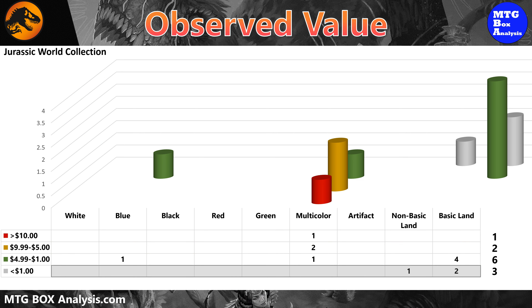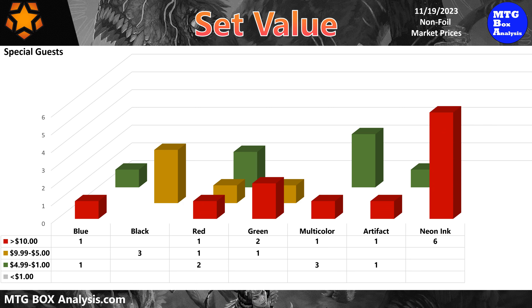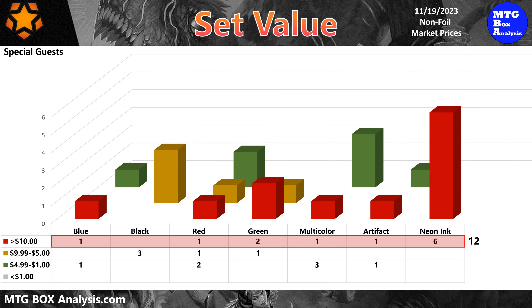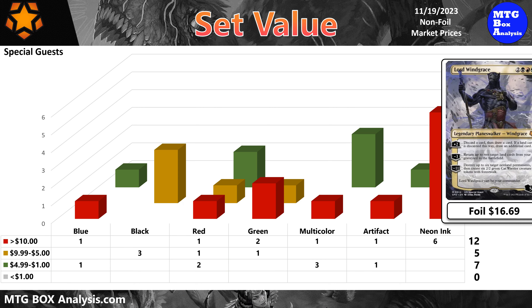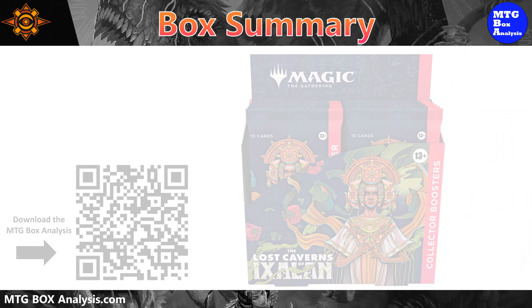The special guest subset is another place where you're likely to find value if you can get lucky. The subset features seven different variants of Mana Crypt, currently valued over $100 apiece. The subset also features five cards valued over $10, five cards in the $1 to $5 range, and seven cards valued over a dollar. In today's box, we only saw one special guest, which was Lord Windgrace, currently valued at $16.69 in foil.